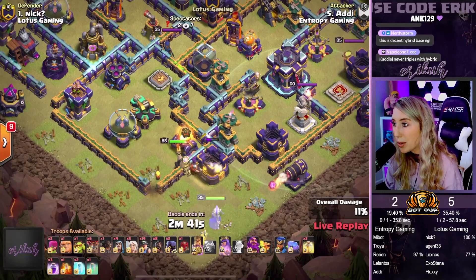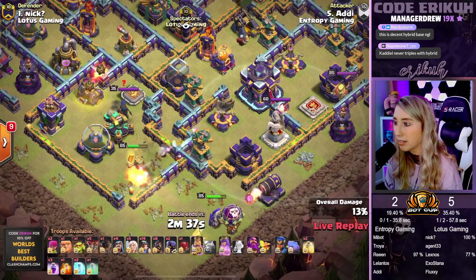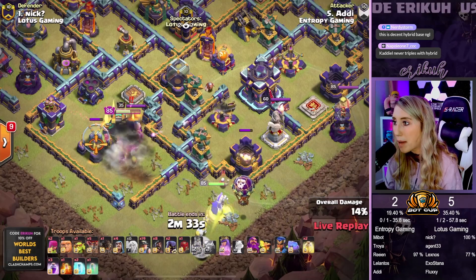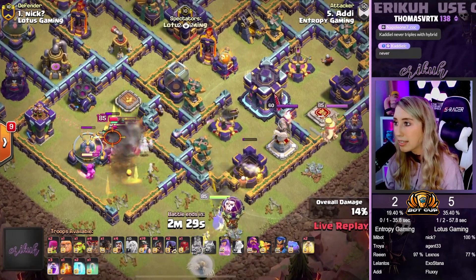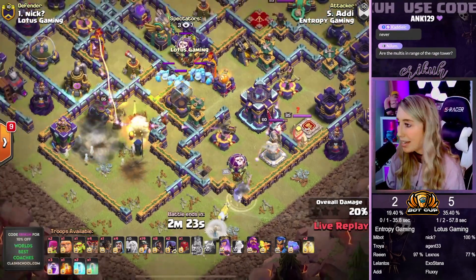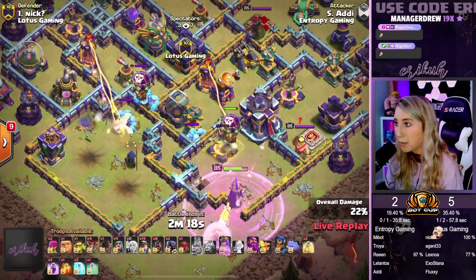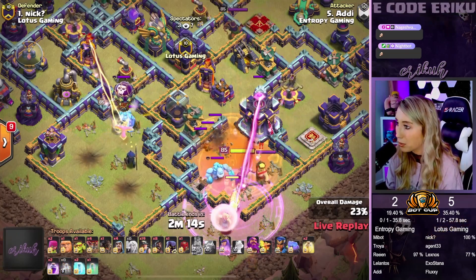Expo is locked onto the King. We do have the Phoenix locked on with the King there, so he's going to make his way towards the Scattershot. Going to pop his ability here shortly. Big Bombs appear — we're popping his ability now, pulling up for the enemy RC and that Scattershot compartment. We're dropping the Healers now since the Queen is taking a little bit of damage. And here comes the Triple Ice Golem CC. We're raging up the Queen — she's pulling up for the Expo. Ice Golem number one makes his way over. Here comes the enemy King as well.